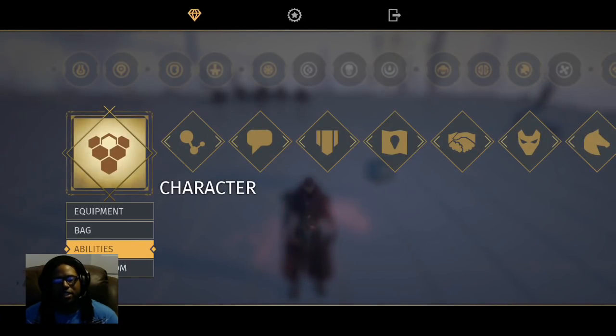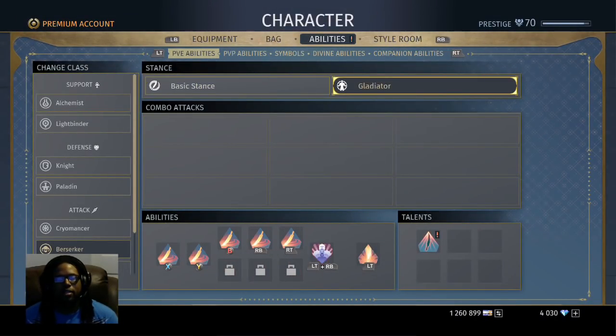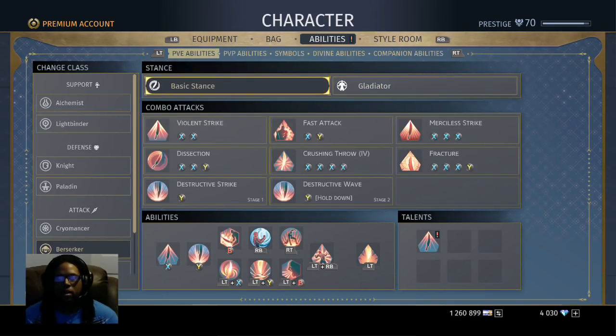We'll start by going over this class's abilities and moveset. You have the basic stance and the Gladiator stance. Gladiator stance is simple — that's the one where the Berserker's hair goes on fire, he goes into hades mode and starts cutting through enemies like butter. With Gladiator you simply want to make sure you have your buffs on and you're just swinging like a madman doing as much damage as you can until Gladiator goes away.